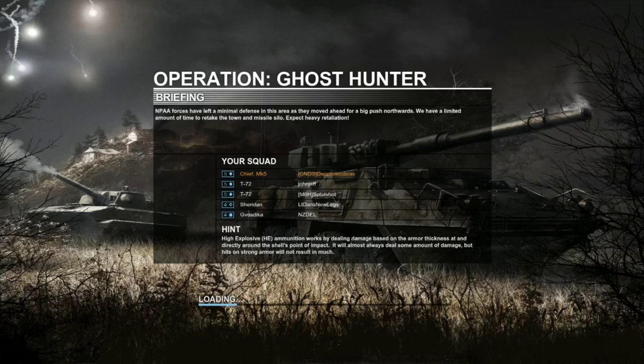Here we are on Operation Ghost Hunter — I believe this is a night-time mission. We're going to have to be very careful. There are three of us at rank 5, and sadly we do have an artillery piece. This isn't to mock Obsidian or anyone, but artillery seems to be more of a hindrance than a help in PvE mode, simply because I honestly believe artillery players don't know what they're doing.